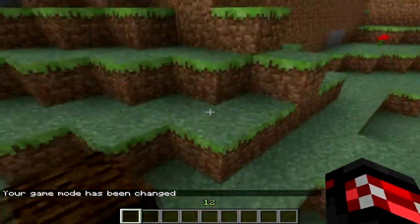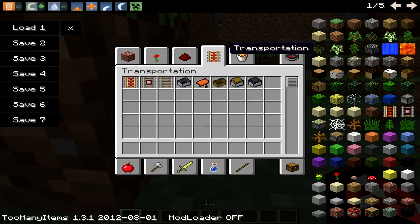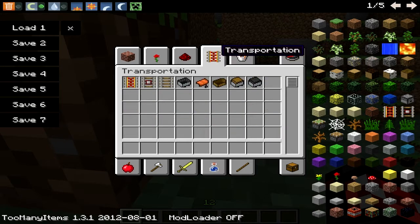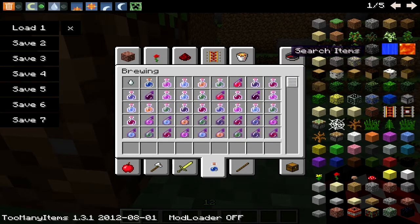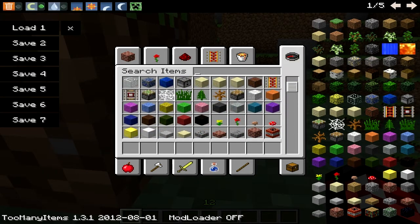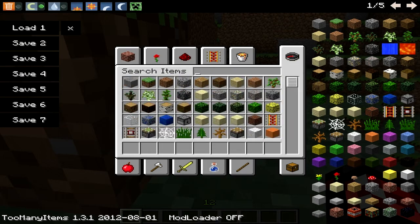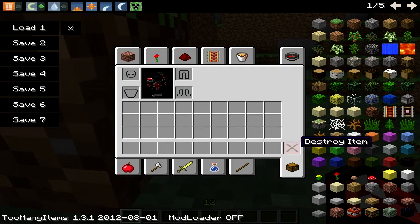A new creative mode menu has been added, as you've probably seen throughout this video. There are now special tabs for each category — so you've got Building Blocks, Decoration, Miscellaneous, Transportation, Brewing, and all sorts of things. You can also search through the full list of everything — so if I wanted discs, dispensers, or redstone stuff, I could use that. You can also go to your Survival Inventory and dispose of items and equip armor as well.